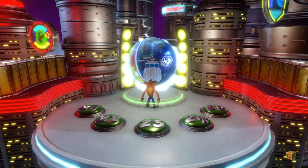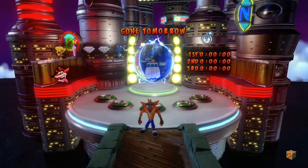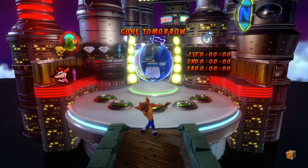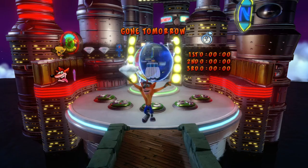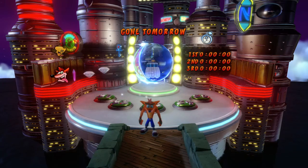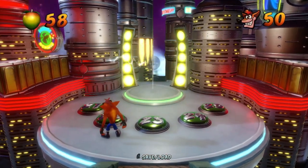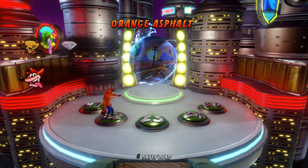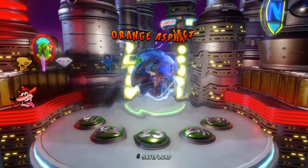I'm not looking forward to the racing level — I hate the racing levels in this game. Well, that's another level done. We don't ever have to go back to that. Actually, we do — we have to get the relics. And in this game, you actually do have to get the relics, unlike in Crash Wrath of Cortex where you don't. That was level one, right? Yeah, and we did level three — or I guess 23. So now we have to do Orange Asphalt.